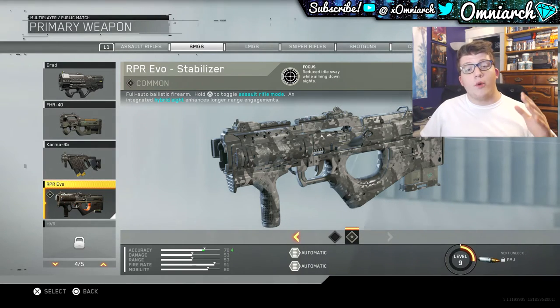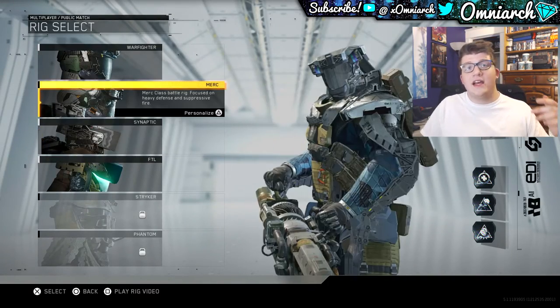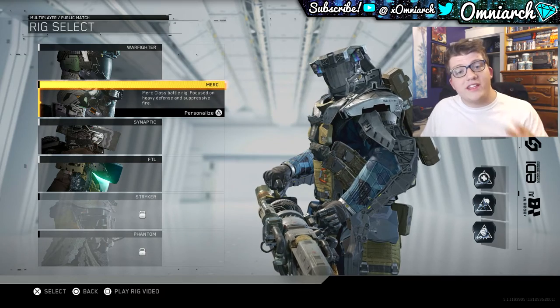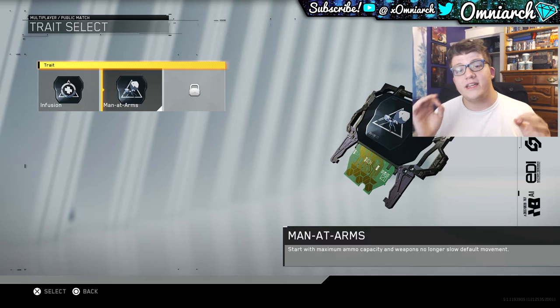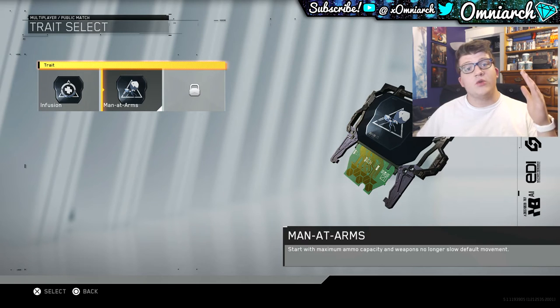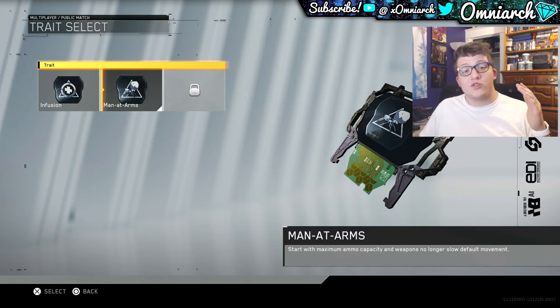There are a couple of things with this gun I want to point out. The first is which combat rig you should be using. A lot of people have just been picking random combat rigs — ones they see other people using or whichever one has the gun they want. With this variant, go for Merc and then change your trait to Man at Arms. This gives you maximum ammo capacity when you start off the match. I've run into a couple of instances in pubs where I run out of ammo — this gun fires so fast you just burn through it. Using this rig, you start with maximum ammo without wasting a perk slot or attachment.